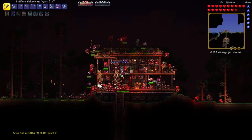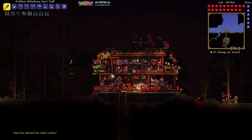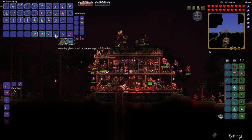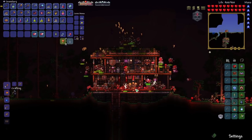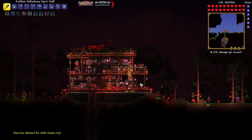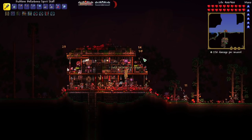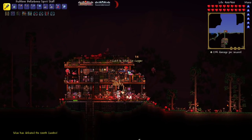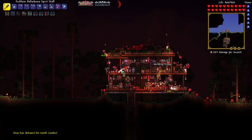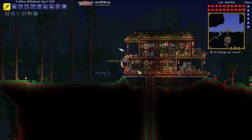We gotta get back in base and close this up. I wanted to grab some items before they despawn because there is an item cap in this game — once you get over that cap it starts despawning items to make room for more. We can actually drop some banners to speed things up. What I've learned about summoners so far is that random things are way more difficult, but invasions become almost trivial because you just stand here and your summons do all the work. The night is over and we got so much loot and a lot of gold.